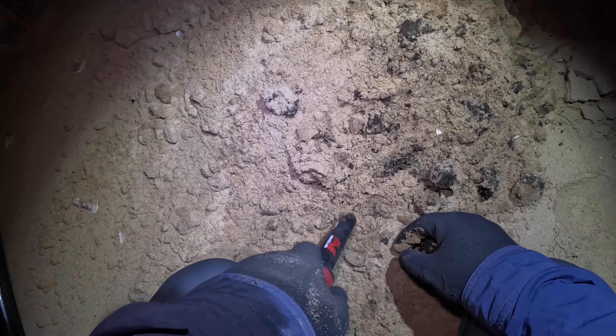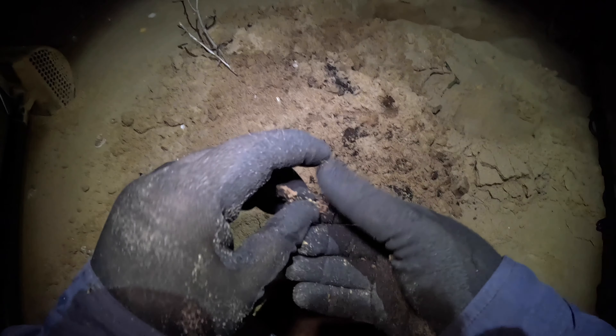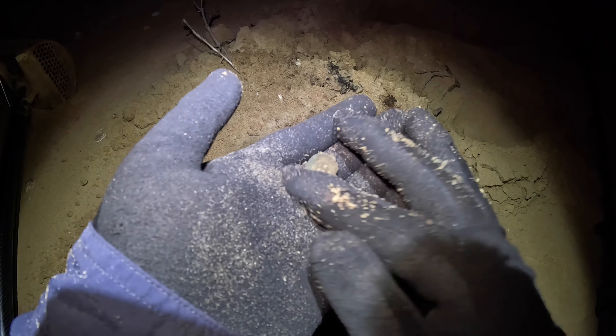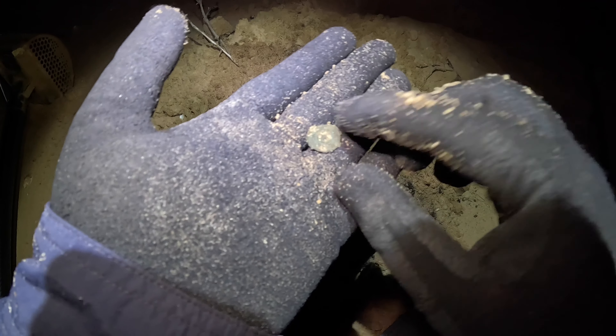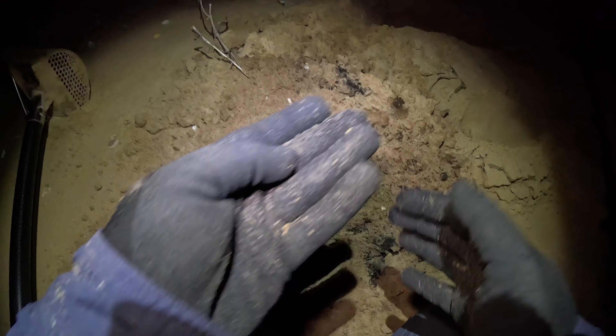Reading 37-39 out of the hole — are we on to another button? What have we got? It's round — button number two! Actually, that might be the same type of button, though it's in much worse condition. That's okay, we can definitely clean them and hopefully find out a little bit more about where they came from. Let's move along.